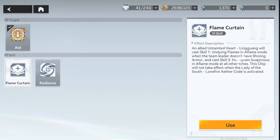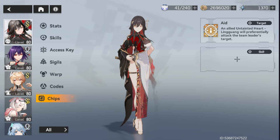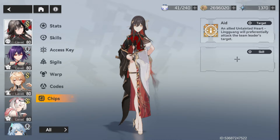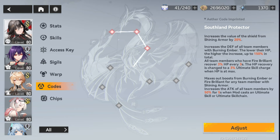I wouldn't use Flame Curtain or Radiance because that keeps her from team Aeolian — Flame Curtain concentrates on the main character. I just need to play well and not get hit by stuff, so I don't need that crutch. Without Flame Curtain, it allows her to use all her stuff. With my code she'll actually use her Burning Ember and Fire Brilliant whenever the AI feels the team is being hit — the AI is pretty good with that, and there's a bunch of synergy there.